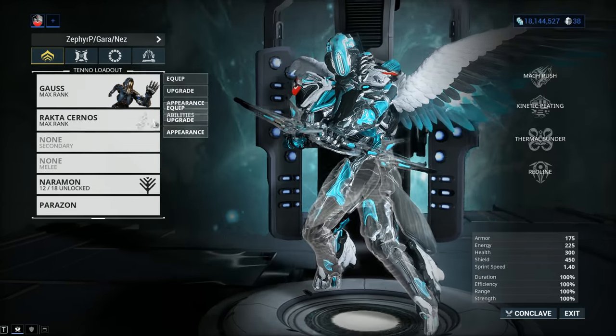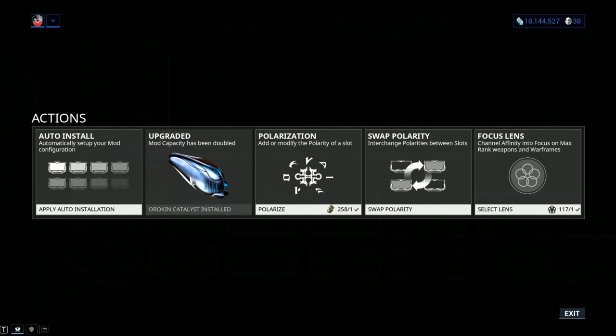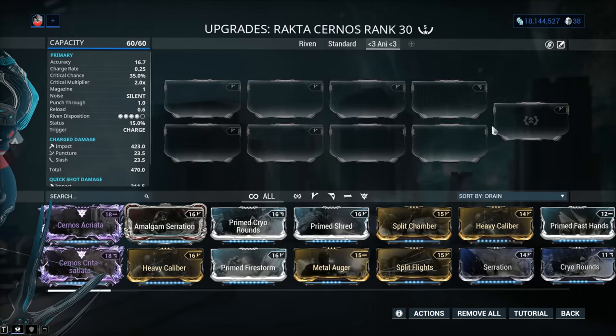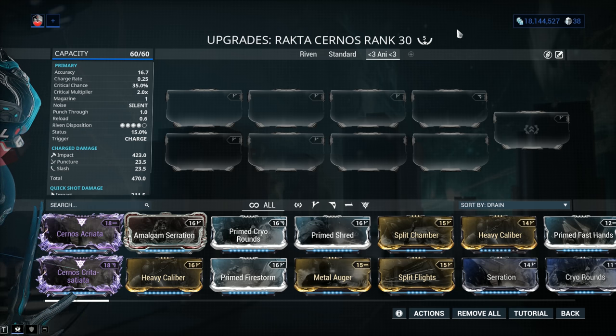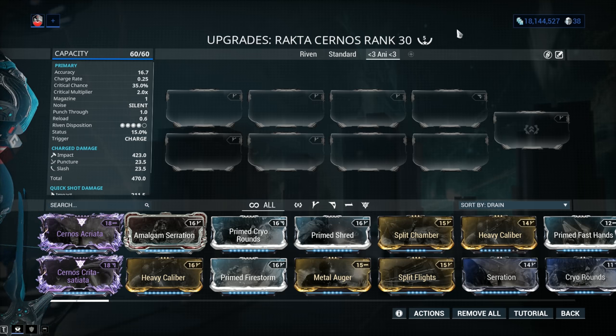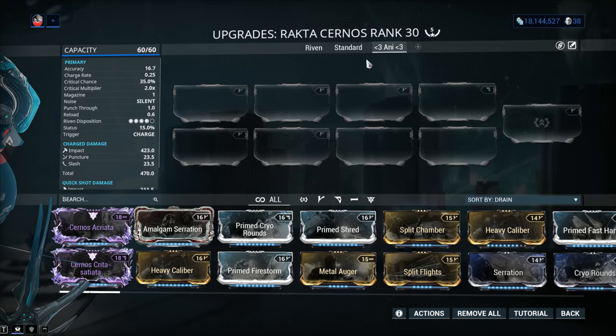Let's jump into stats. Mod capacity: 60 out of 60. If yours comes with only 30, plug in that Orokin Catalyst to double the mod capacity. By default the weapon already has 2 V symbols and a dash polarity — I changed the dash to a Vazarin polarity, so I recommend 2 Forma total. Accuracy is 16.7, par for the course for any bow — do not use Heavy Caliber, as you'll lose accuracy on a crit weapon and can no longer get consistent headshots. Charge rate is a beautiful 0.25 seconds, 35% base critical chance with a 2.0 critical multiplier. Magazine of 1, silent noise level, 1 meter punch-through by default, and a reload of 0.6 seconds.